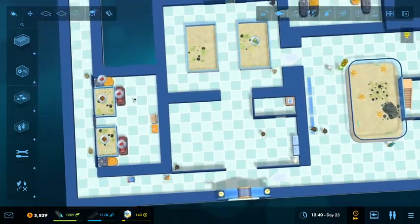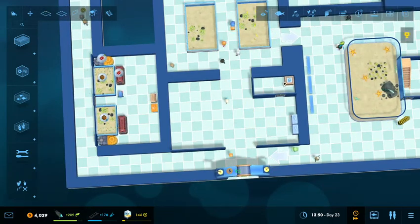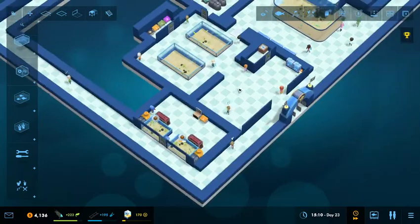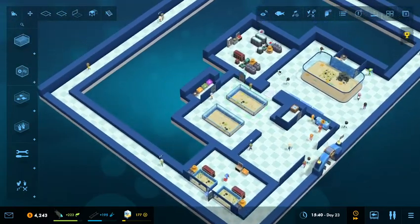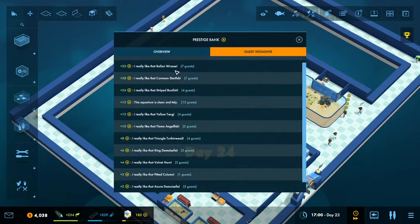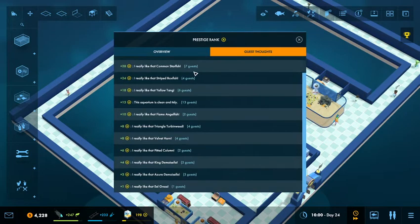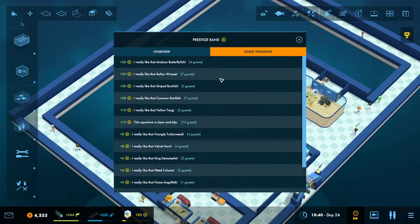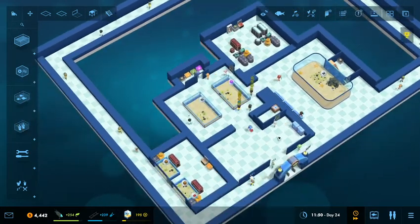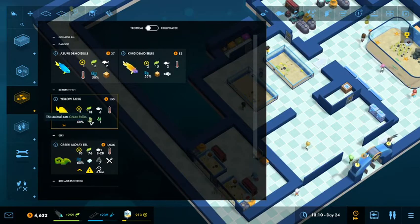It occurs to me that this is not balanced, and I think in order to fix that I'm gonna want to push that one out by another tile at some point, which would make this a nice 13 wide by like seven tall. Odd numbers are cool. So how do we want to keep going from here? Those guys are generating plenty of prestige and that's fantastic. Our next step here is going to be probably just the next animal that we have easily available, which is the yellow tangs.